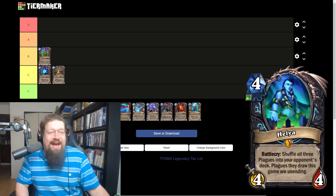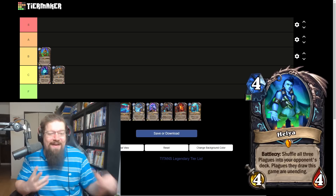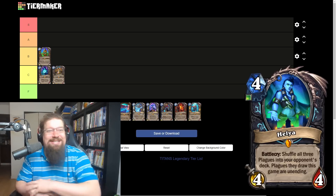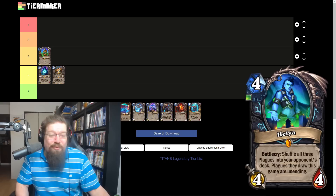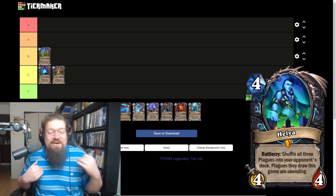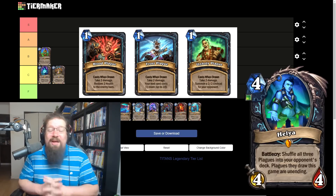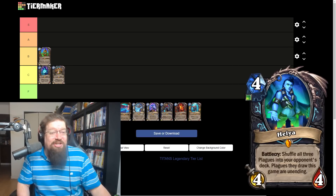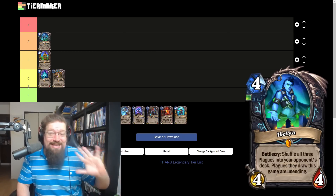We have Hell Yeah, the Death Knight legendary with one Unholy rune. Foul cry: shuffle all three plagues into your opponent's deck — plagues they draw this game are unending. It's a four mana four-four — almost a Yeti — for basically infinite damage as long as it doesn't get Steam Cleanered or milled. Theory-crafting this card is obnoxious. Once the plagues are going they're not going anywhere, the damage and disruption adds up. I think Plague Death Knight has a realistic shot and Hell Yeah is a big reason. I'm giving her an A.